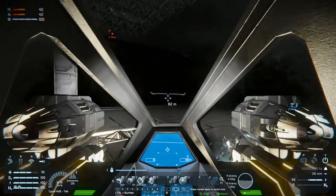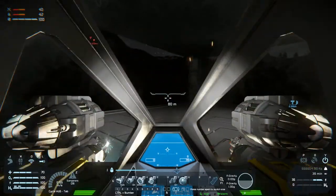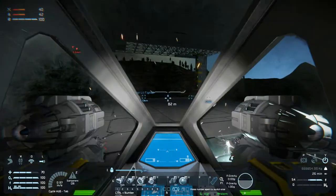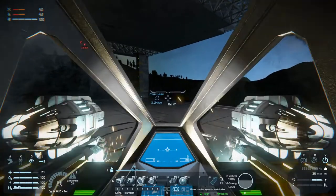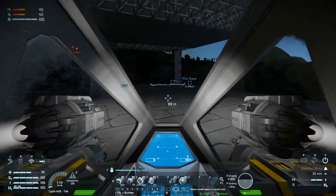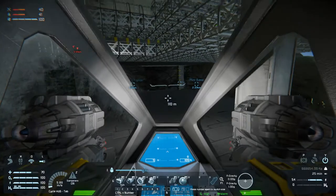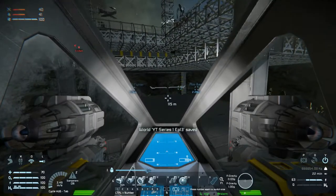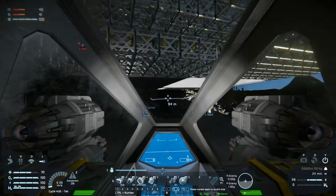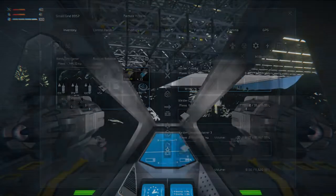There we go. There's a bit more — let's get that done as well. There we go. That was close, we almost hit that. So that's one floor done. Let's have a look at our inventory. We still have a lot of steel plates on us. Beautiful.